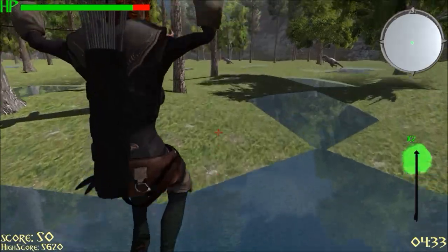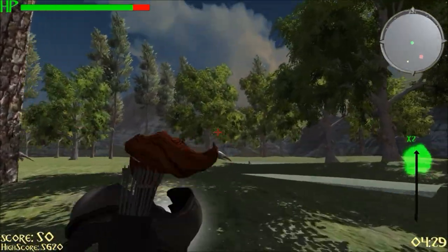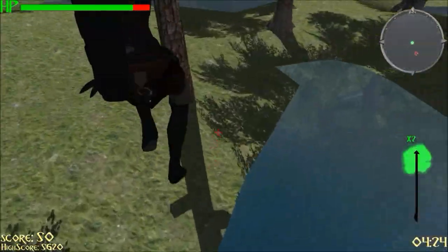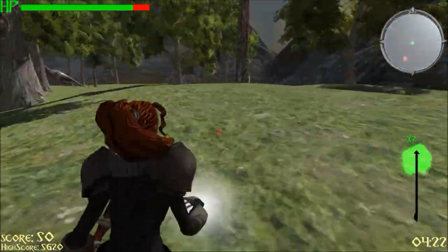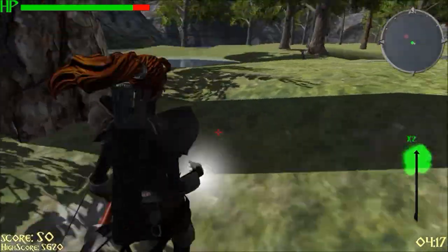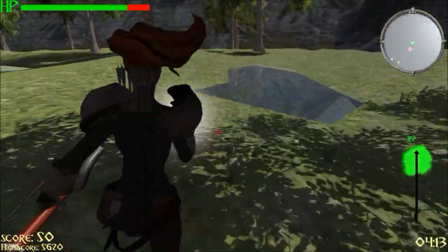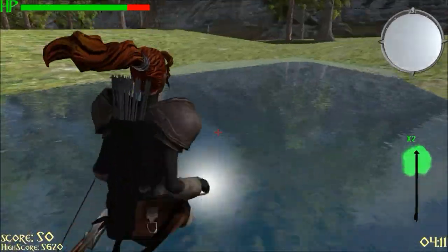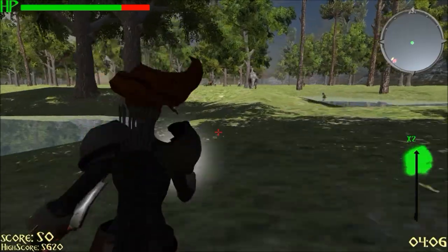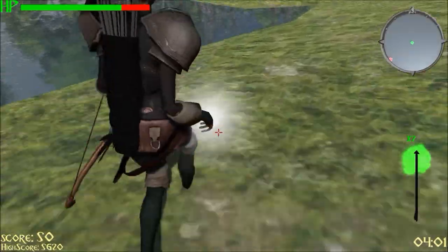Next we're going to talk about the enemies. We'll first talk about the dinos — they use A* pathfinding for their wandering. Basically when the terrain is generated, there is a node grid system built on top of it. There are nodes placed on the map that say whether you can walk or you can't walk. Nodes around the trees would be unwalkable, and nodes on the trees are not walkable. The depth of water is checked — if the water is too deep, those nodes are set to unwalkable too. So basically the dinos just wander using A* pathfinding on that node grid.